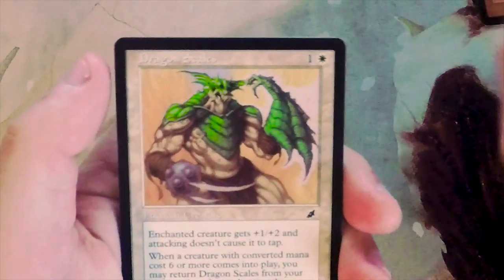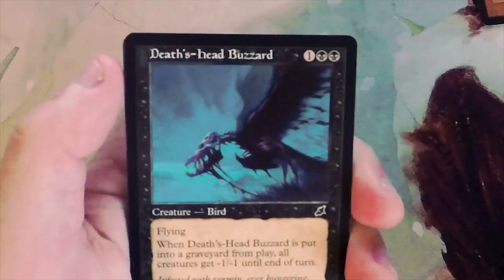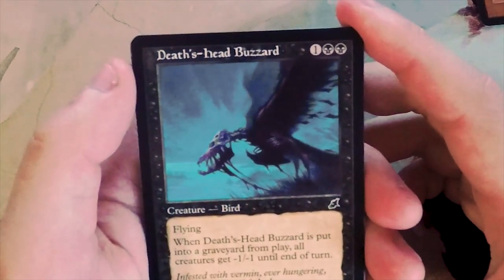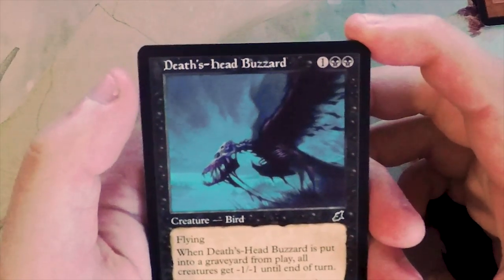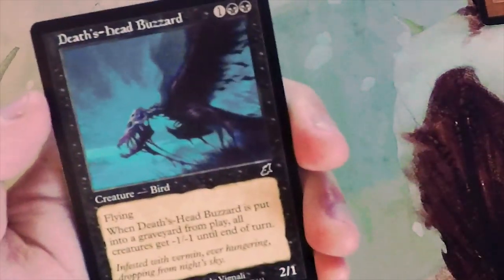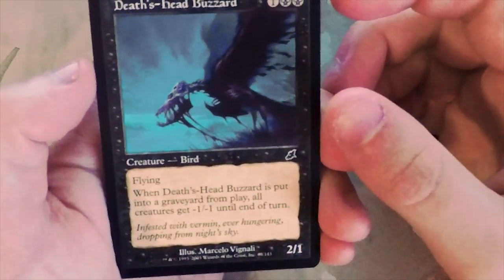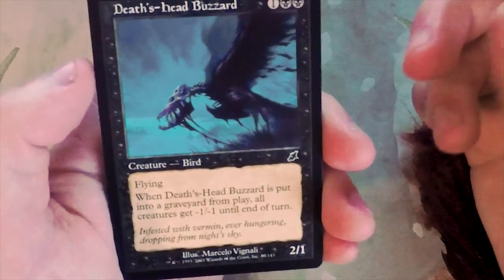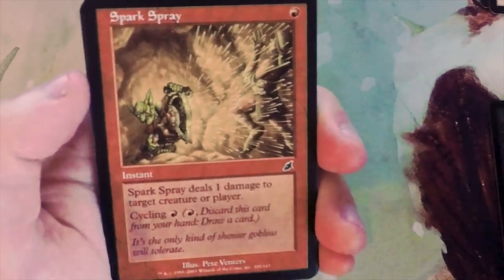This card is really good too - Death's Head Buzzard, two-one for three, it has flying. When it's put into a graveyard from play, all creatures get minus one minus one until end of turn. I think that shoots up as my top pick. It's a decent three-mana two-one flyer, and it has upside when it dies - it's going to hurt your opponent's creatures and it just helps you overall.